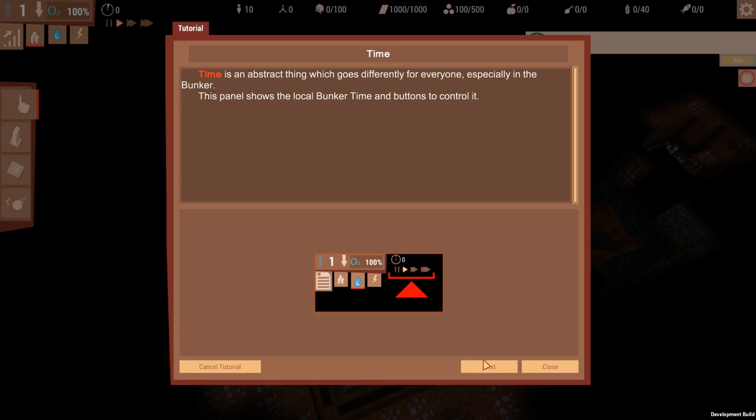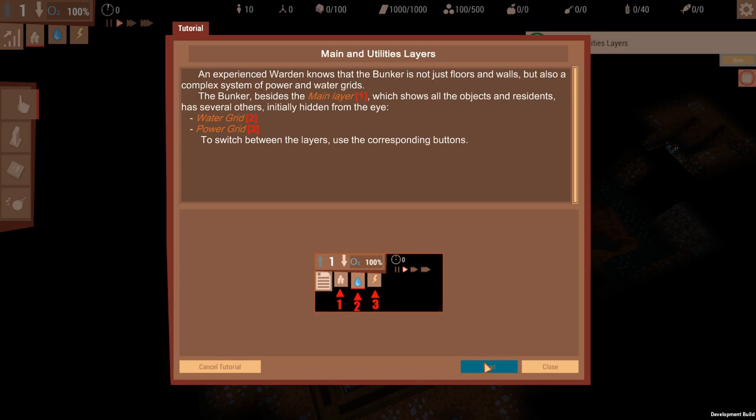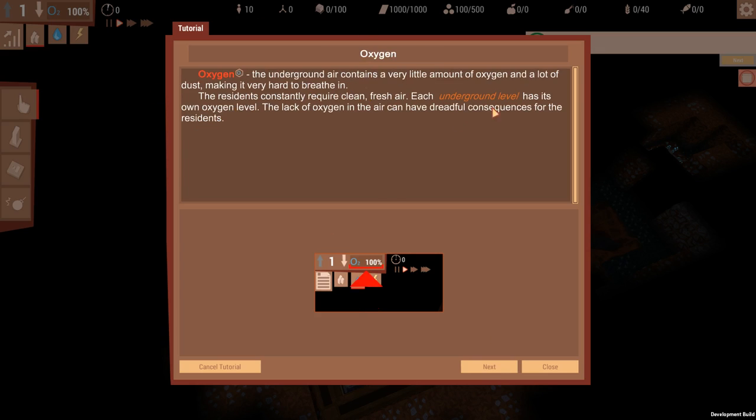Camera rotation uses E, zoom in with F and G, and Z and X changes tilt. Time is an abstract thing that goes differently, so we've got time controls on the top left. We've got different grids, much like Prison Architect where you've got your water grid, your power grid and your regular grid. I've also got oxygen - each level of the bunker, and yes there's multiple levels, it's not just a dungeon keeper-esque one level thing, it's more like Memoria where there's multiple levels.